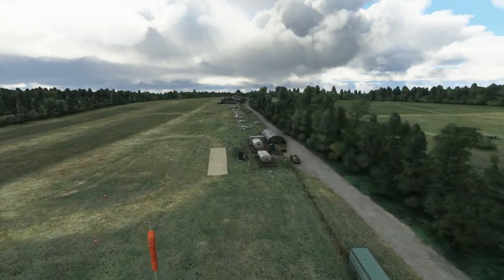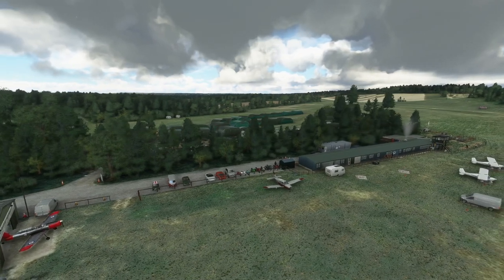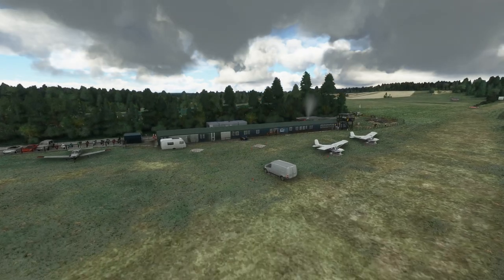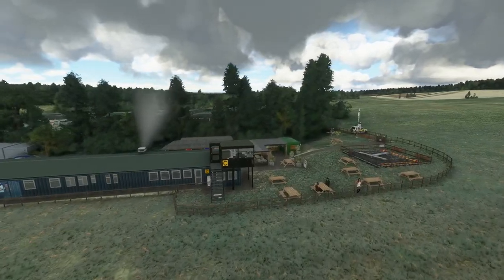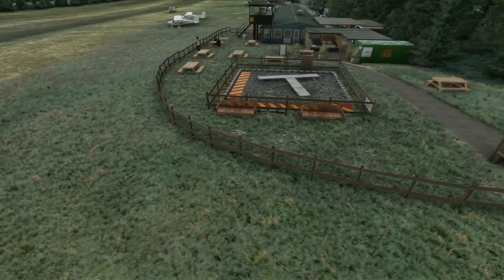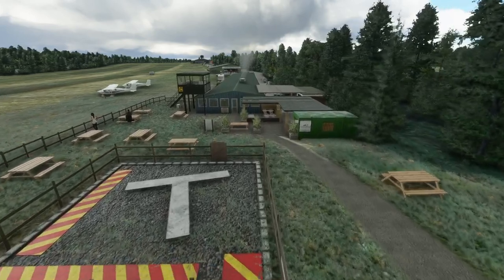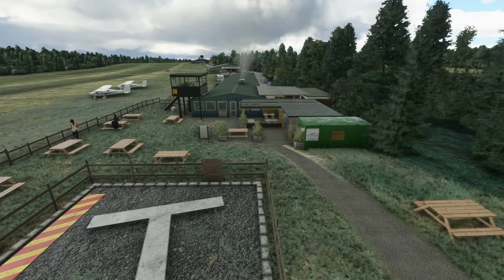As I pan around here, I want to go through a few features of this airfield. You've probably noticed it already — there is dynamic smoke rendered here very nicely from the cafe, I believe. It's a very busy place. I love all the sound effects, courtesy of the default sim. The turn signal here is also dynamically modeled. There are quite a number of different things that change, including the signs and the assets. In fact, there are 110 custom 3D objects scattered all around this beautiful airfield.